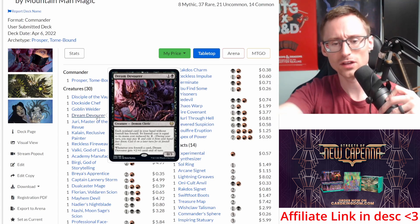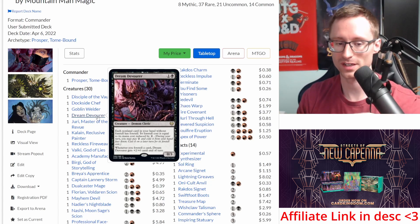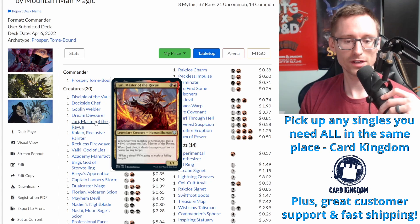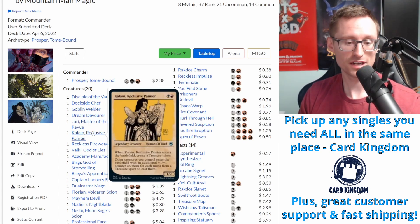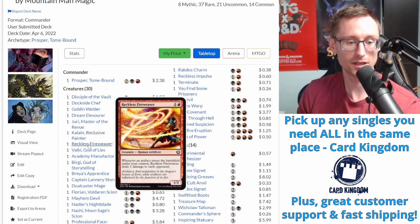Dream Devourer is a great card because it lets you foretell other spells in your hand. Foretell means you're then casting them from exile, and Prosper says 'here's a treasure.' Juri just gets bigger every time treasures go to the graveyard, and then when they blow up we're hitting hard. Kalain is just a nice one that makes a treasure and makes stuff come in with additional +1/+1 counters if we use treasures - just a fun, high-synergy play.